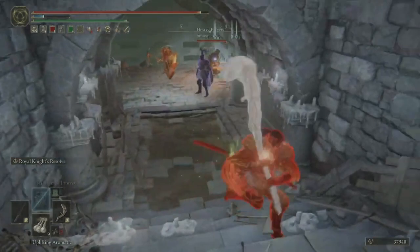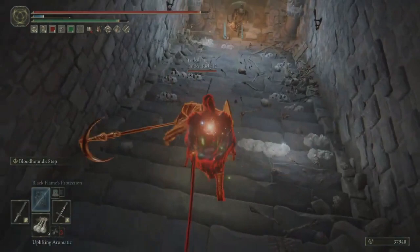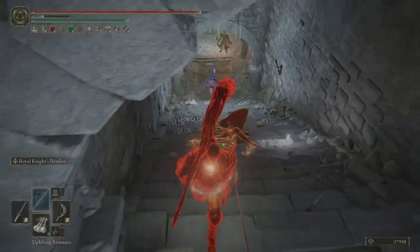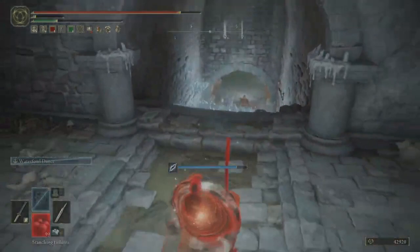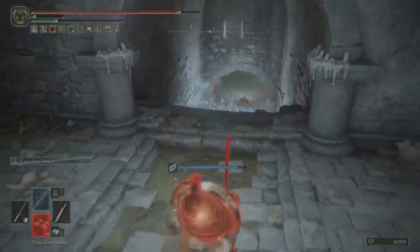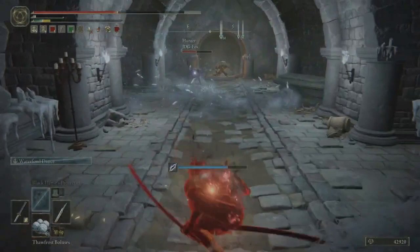Royal Knight's Resolve on a large club two-handed with a heavy attack will almost always break a shield guard, as you can see there. With the hammer talisman it can also break the fingerprint shield. As soon as one phantom goes down, the blue shows up. When he starts spamming Warfrost Stomp — that's fun.